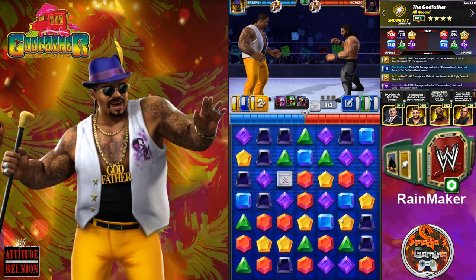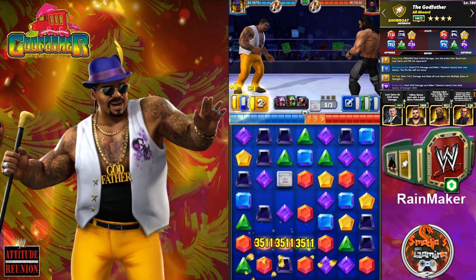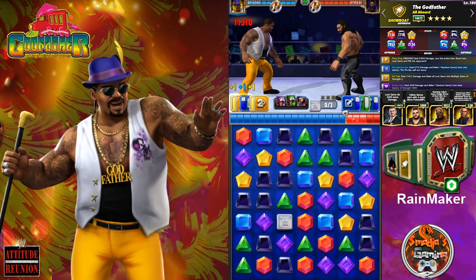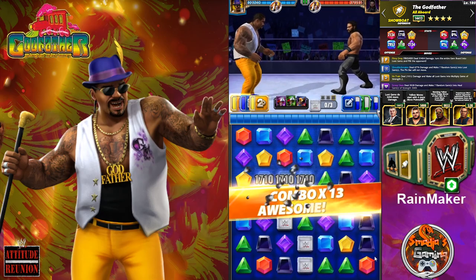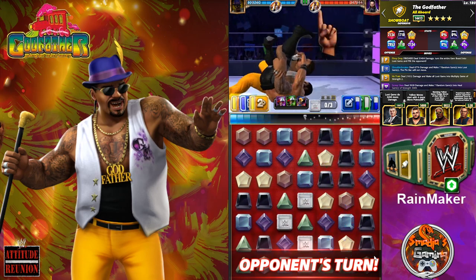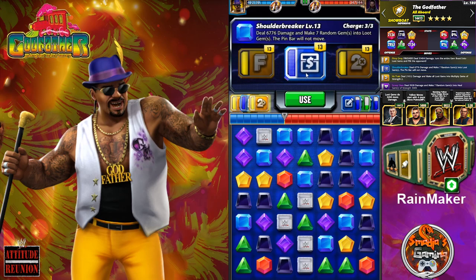I'm looking for the yellow gems and yes, we do have a yellow match, champs! So basically both yellow moves are ready to hit. I'm gonna wait a little bit — I'll use that full red here. And as I can see, all three moves will be ready next turn for the Godfather. Here we go — first move: the Shoulder Breaker — deal 6,776 damage and make 7 random gems into loot gems. The pin bar will not move!